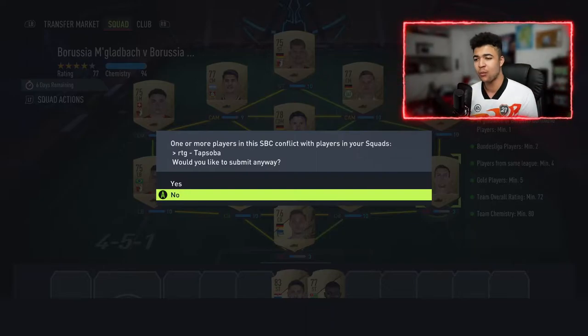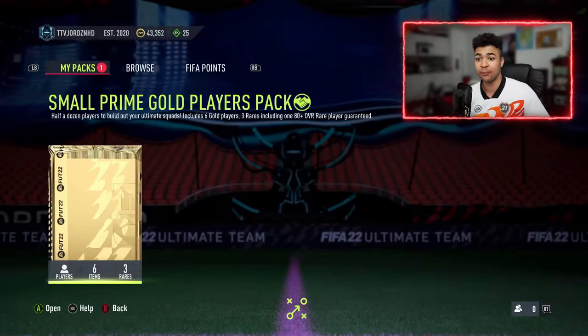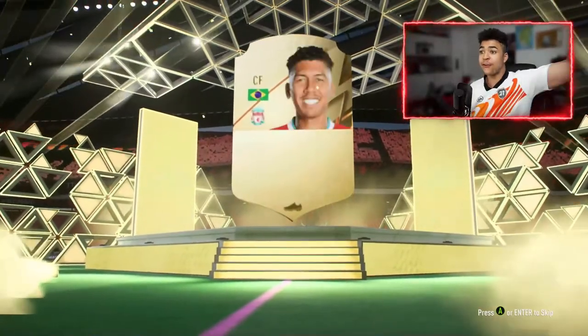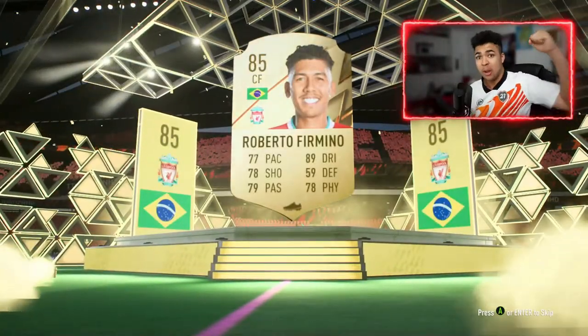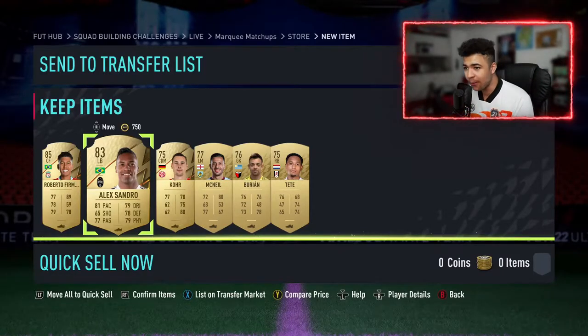Small prime gold players pack. Would I like to put in a Tapsoba? Yes, I would — I don't mind running it. We're now up to 43,000 coins. I'm trying to save up so we can get Romelu Lukaku into the squad because I want to try him out and do a player review. Should we get boards? Brazilian centre forward — Firmino! Big boards! What a pack — Firmino and Aleixandre. Make sure you guys do your Marquee Matchups.